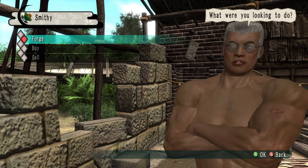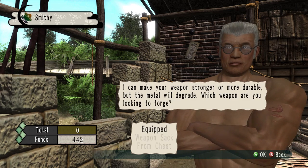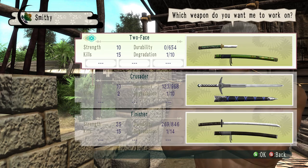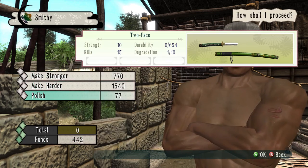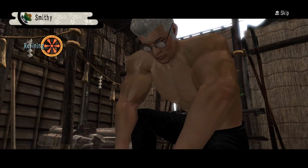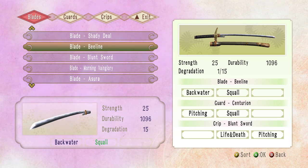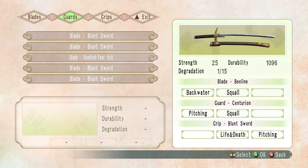The blacksmith is fairly crucial to your success. Besides keeping your weapon from breaking, he'll offer to make your sword stronger or more durable so it doesn't break as easily. As you acquire more weapons, you can take them apart and build your own from parts. This allows you to create your own signature weapon with the properties that you want.